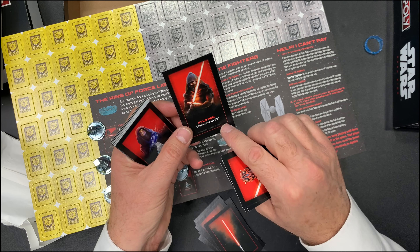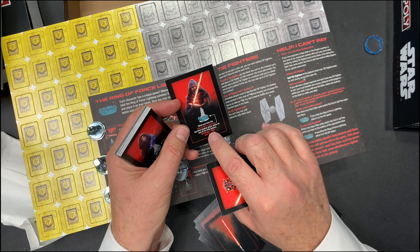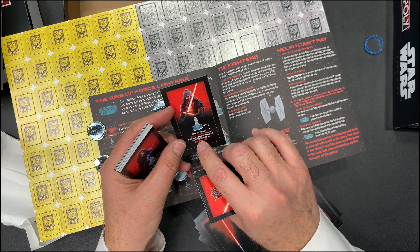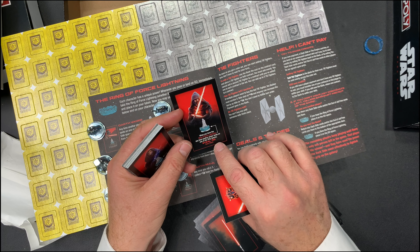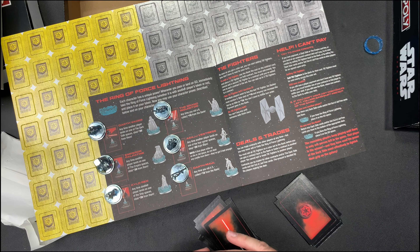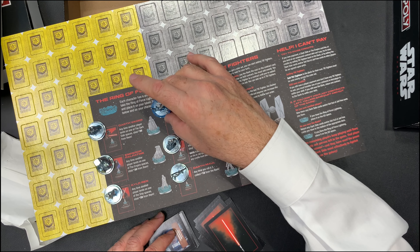Here you have Kylo Ren and the special Ring of Force feature. With Kylo Ren, when you have the Ring of Force Lightning, any time another player lands on one of the ship spaces, you steal 20 from them. So that's the special power or special feature that the Ring of Force gives you.